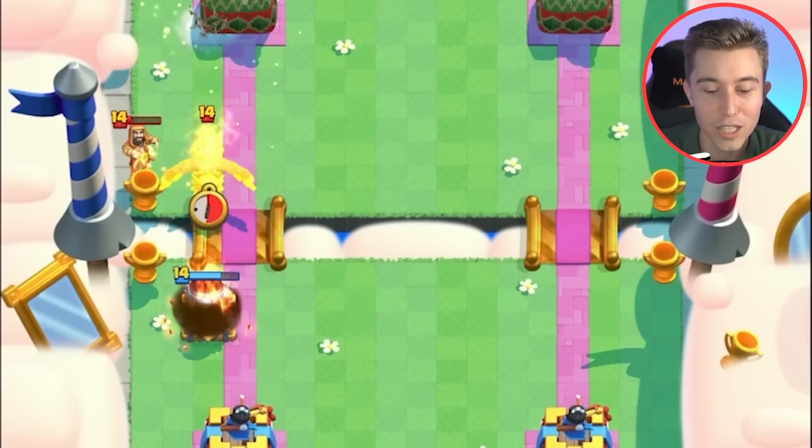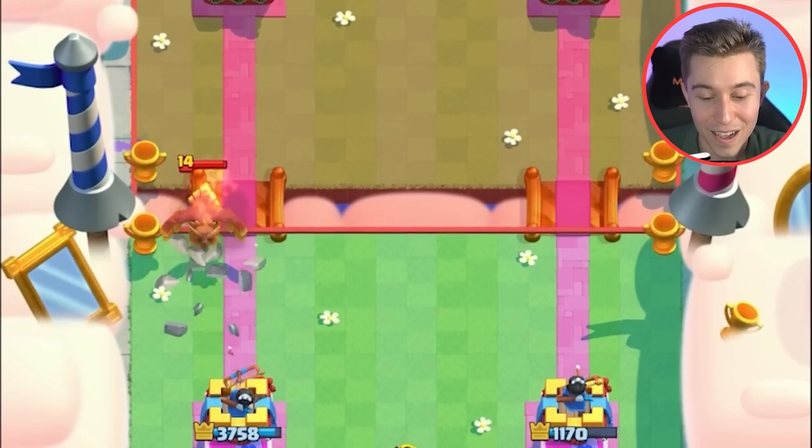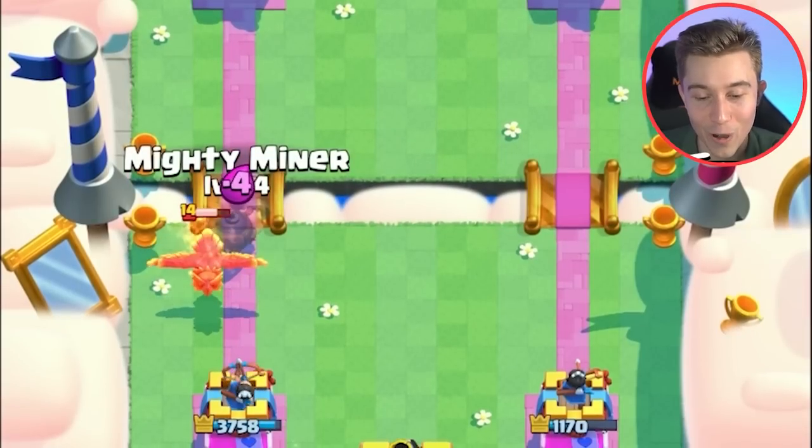We can go in for a Log here with the Ice Spirit and the Mortar shot. Log, Ice Spirit, and Mortar shot still doesn't kill Harry Potter. Harry Potter is robust, man — Hogwarts just be training different out here.